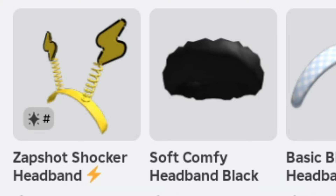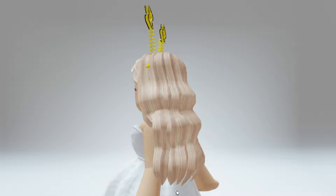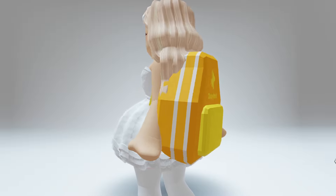Let's go ahead and try on the free item, which is the headband — this is the item you get when you join for the fifth day. The backpack is the item you'll get with the secret code that you'll find over on their Discord.